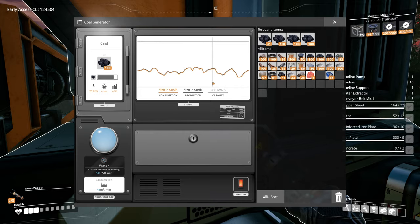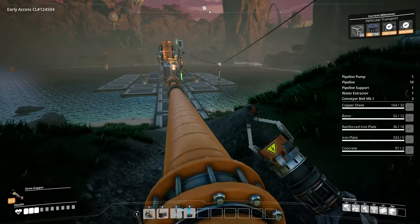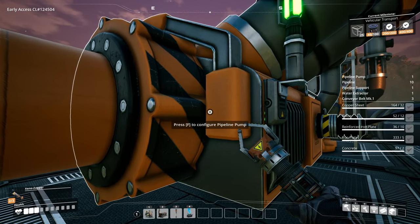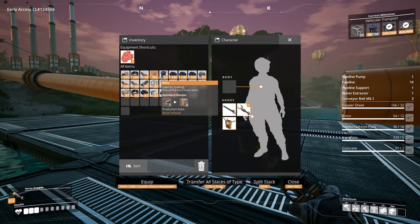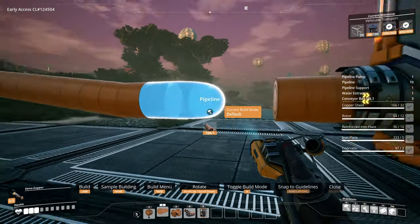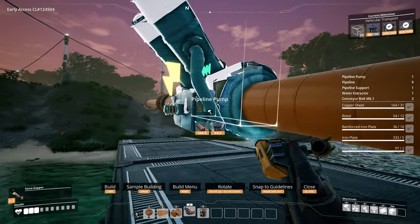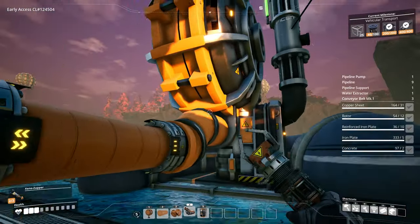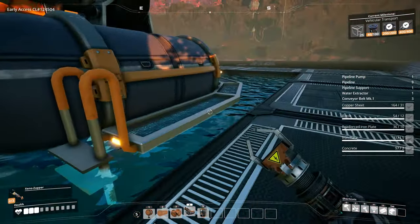Is it because we're not using a lot of power? We have 300 megawatts capacity. Let me check — you can just straight up take this off and add a pump straight in line.